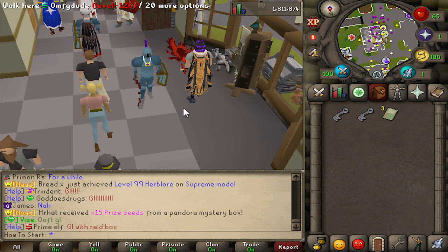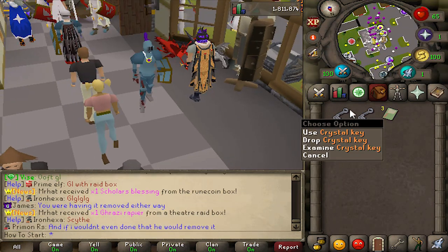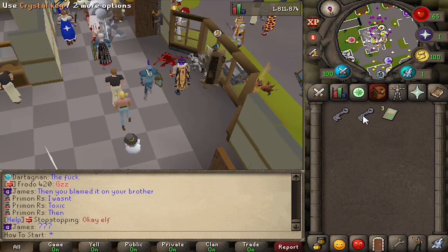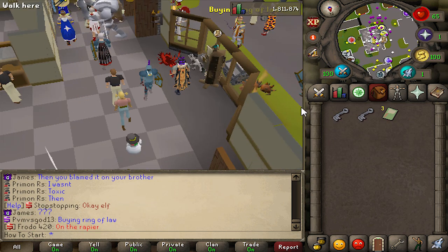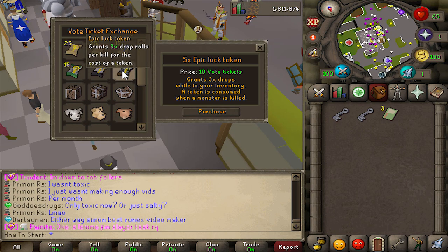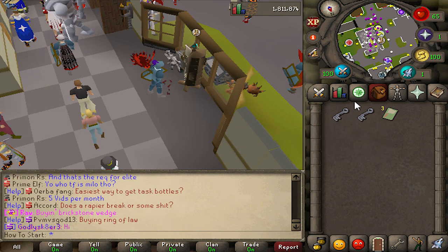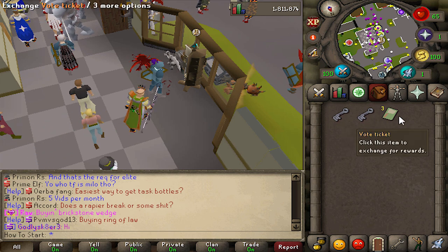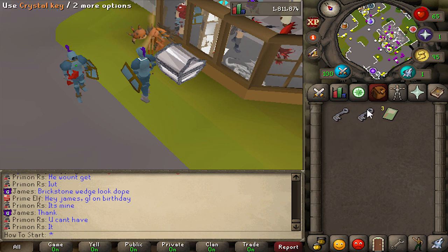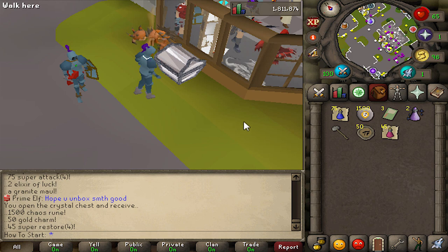You'll notice a theme throughout this where I like to sell random chance stuff instead of actually opening it. As a newer player, money is the most important because you need to be buying upgrades. Voting tickets can get you some decent stuff, especially the double drop and triple drop tokens, but they're about 25 mil each. Crystal keys are about 13 or 14 mil each, so this is over 100 mil cash in our inventory right now. At the beginning, I just recommend selling them because you just don't get really that much great stuff.